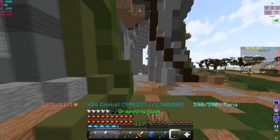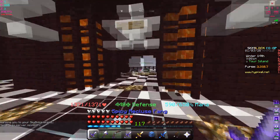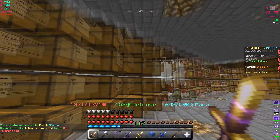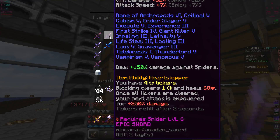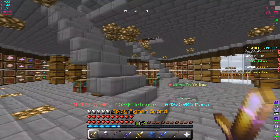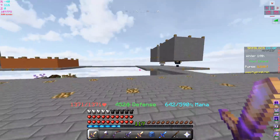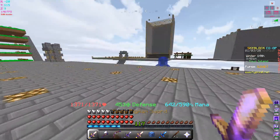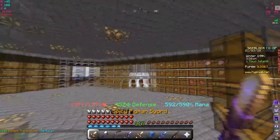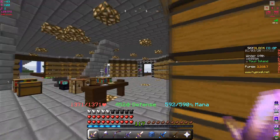With hot potato book applied, Recluse Fang does 10,000 against regular mobs. I'll be using this sword when fighting the Tarantula Brute and to level up my slayer quest to level seven. Next time we'll upgrade the Scorpion Foil, hot potato book it, add the singularity, and check out that ticker ability where you block a mob's hit for 250% bonus damage.